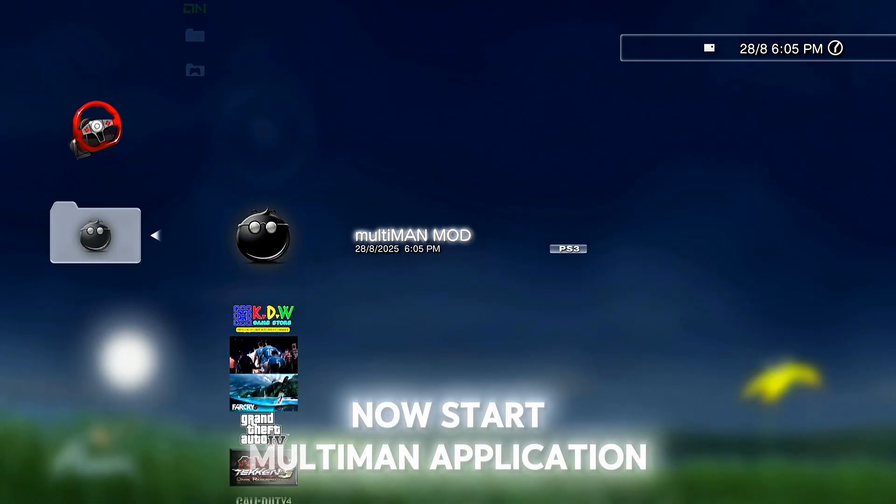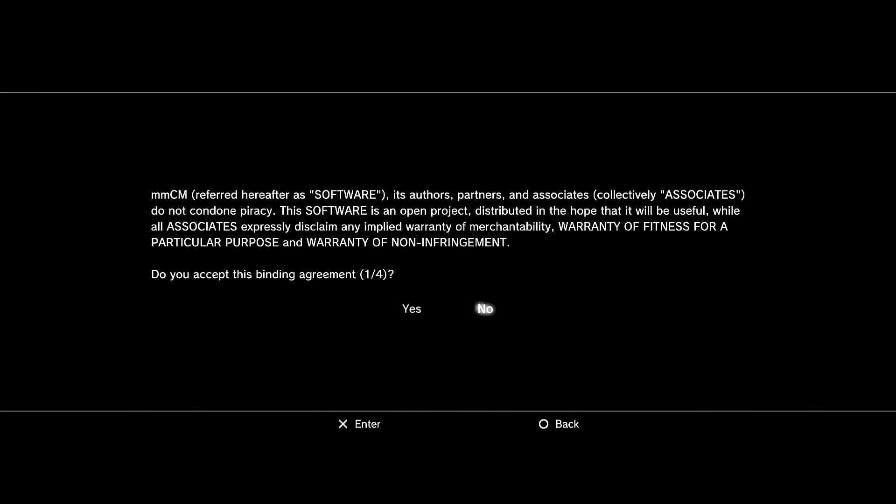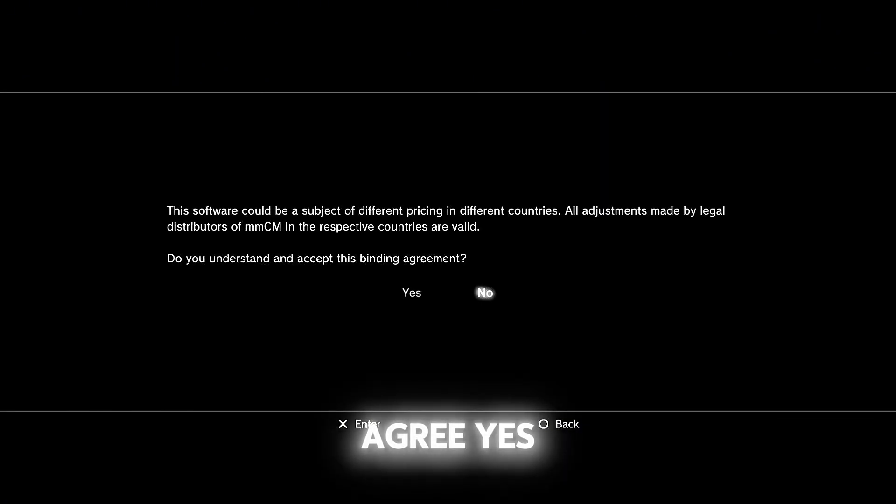Now start the Multiman application. Press yes, yes again, agree, yes. Installing Multiman data on your hard drive.